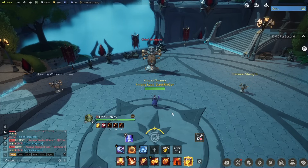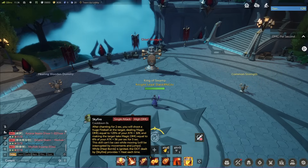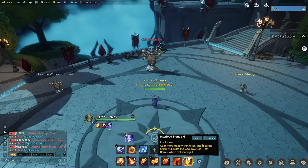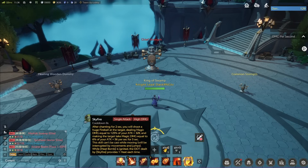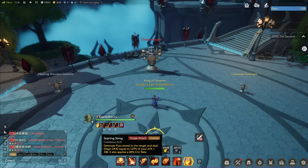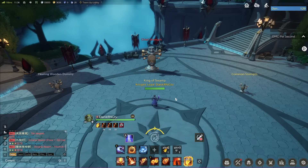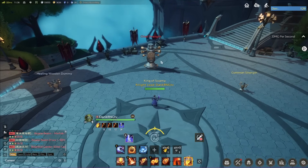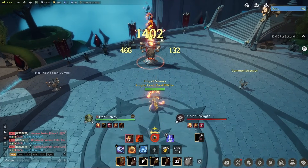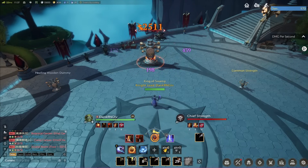Now we'll go over the inscribed stone rotation — it's pretty simple: three, one, two, three, one, two, three, one, two, two, two. What your inscribed stone does is you gain more heat within six seconds, and Searing Sting will reset the cooldown of Heat Bomb and detonate it. So we go Heat Bomb into instant Sky Fire, reset and activate with Searing Sting, then reapply Heat Bomb, instant Sky Fire, activate Searing Sting, and reset the cooldown of Heat Bomb. If you're quick enough you can do it one more time. I'll show you — pop the inscribed stone, then three, one, two, three, one, two, three, one, two, two, two.